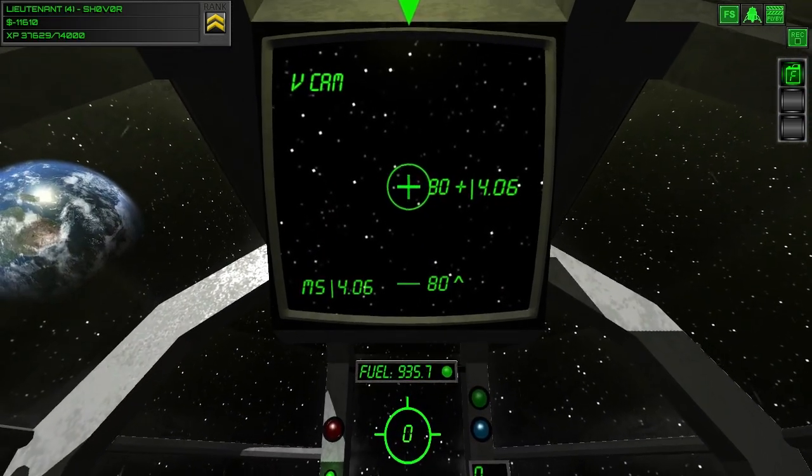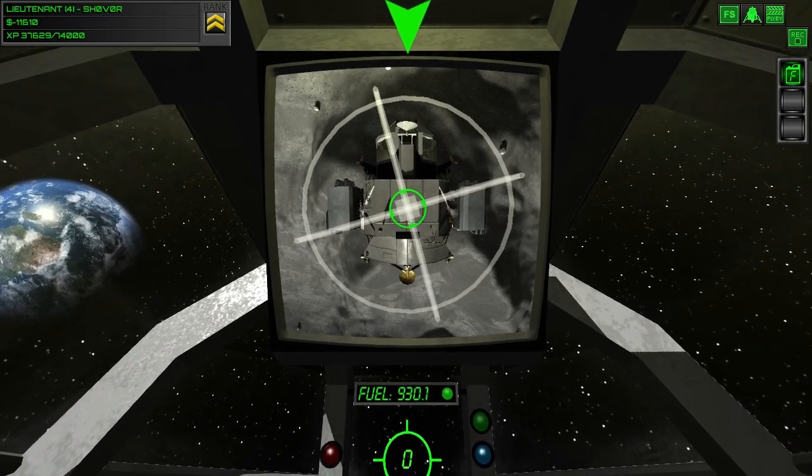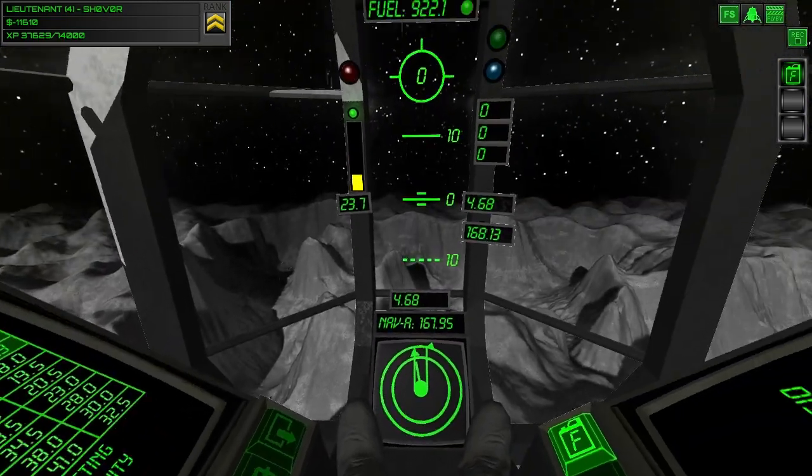You can use the tab key to interact with things, or if you're using the gamepad, you can use the Y button, much like it says. All the contextual stuff here still works, as it does before.